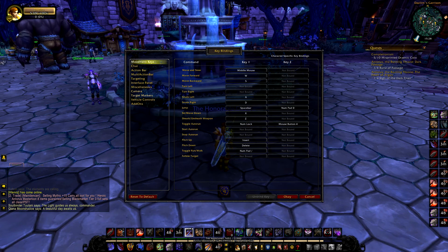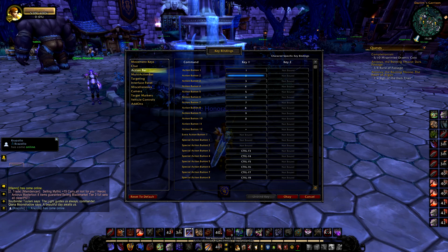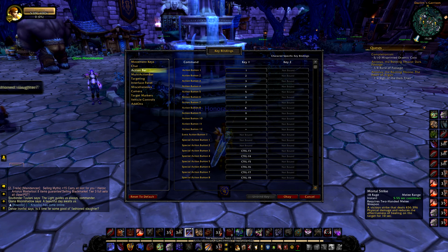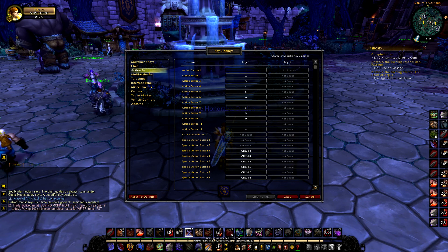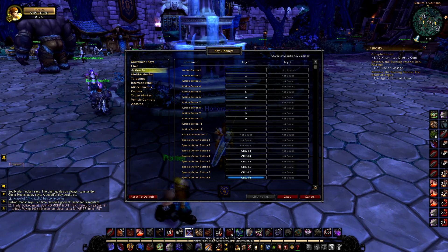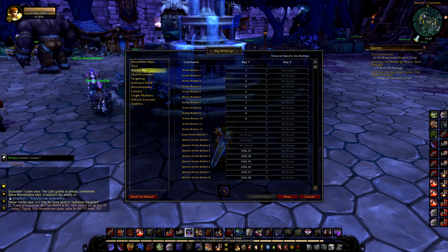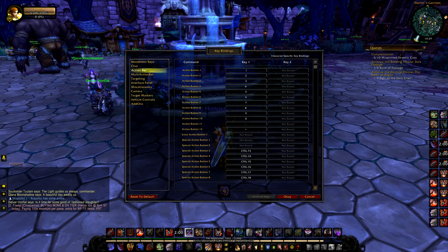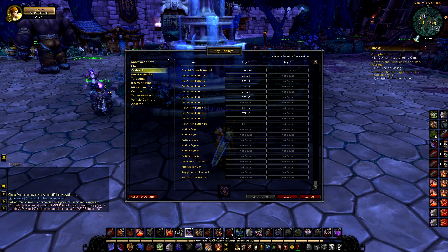Once you've enabled your action bars, head over to Key Bindings and go to Action Bars. Keys 1 through the equal sign (which is slot 12) cover the first row. I usually leave those as default. Some people can't reach that far on the keyboard — I can't either — so I use a mouse with extra buttons. I'm currently using the Corsair Scimitar, but I used to use the Razer Naga. These mice make life much easier in MMORPGs like World of Warcraft.